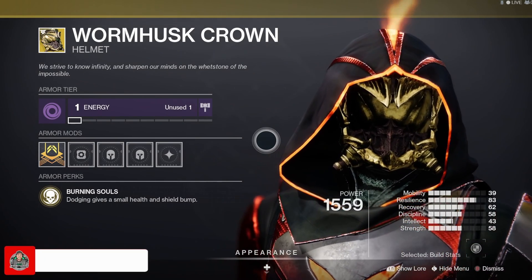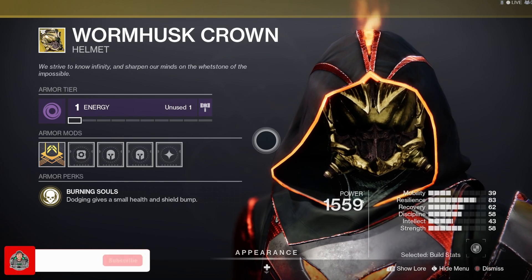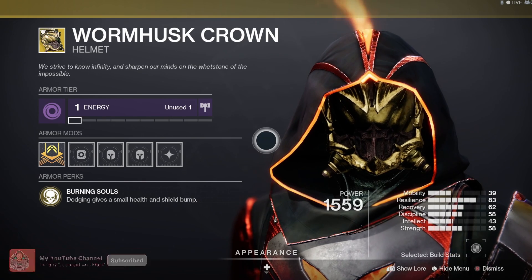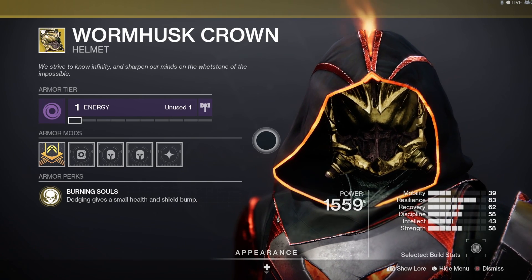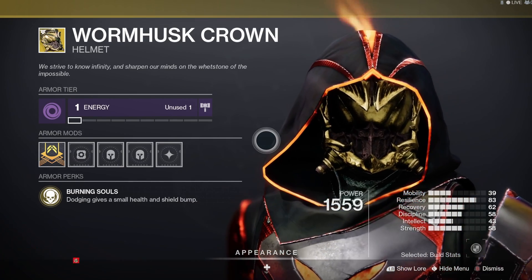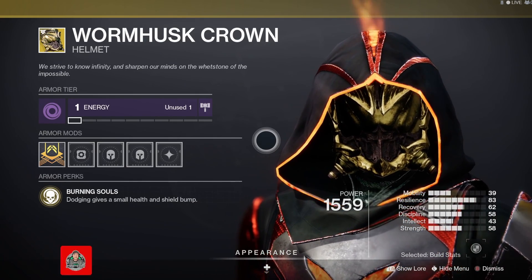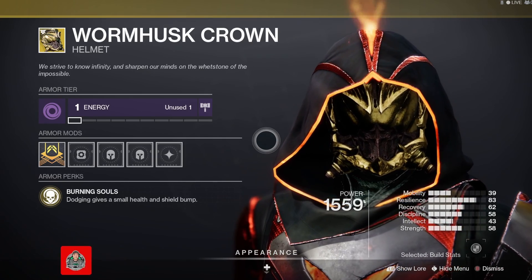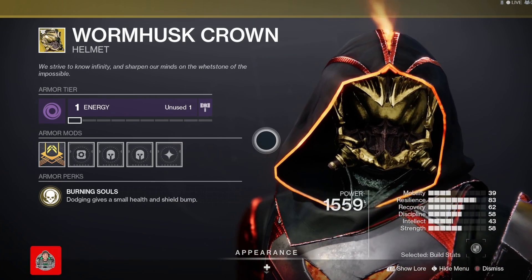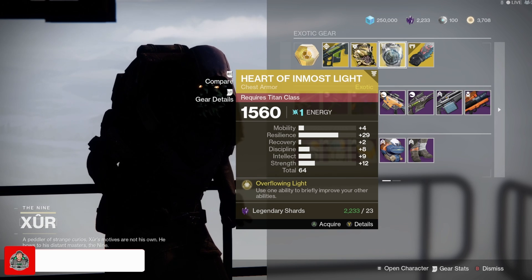I actually used to use the Wormhusk Crown quite a bit with my build. The main perk is that dodging gives a small health and shield bump, so when you do that dodge you're going to get some health back. Paired with the Solar 3.0 subclass — which also has a health grenade you can use — the Wormhusk Crown is a great way to put that build together. Next up for the Titan this week, we have the Heart of Inmost Light.